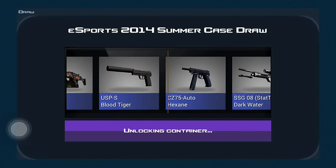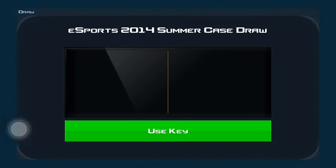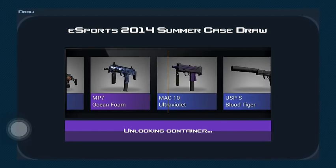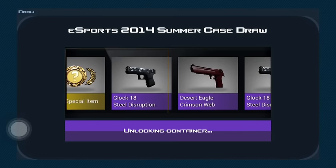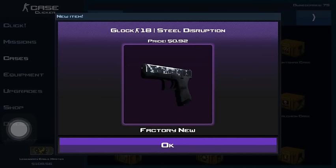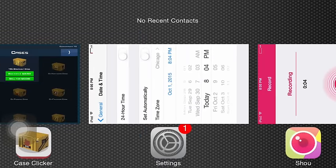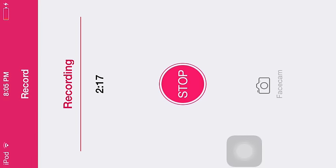We got a CZ Hexane. This is our last one, guys — can we clutch it with a knife? Oh, it was right there! All right, that is the video. Thank you guys for watching. My Net Hub ID will be in the description. Peace!